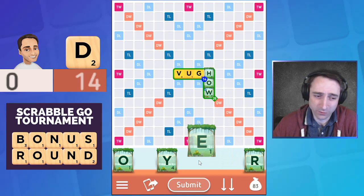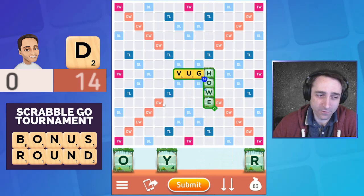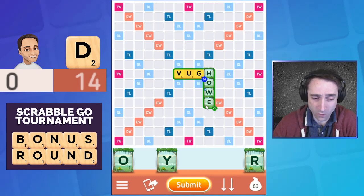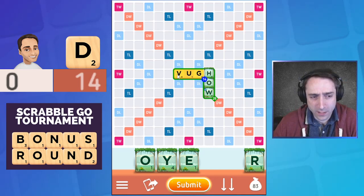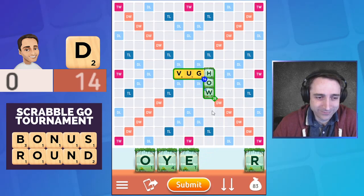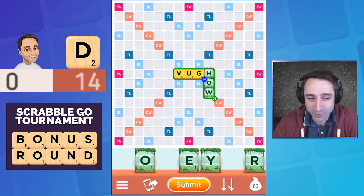This is really risky because plopping this E here either lets me play it and make it very easy to play a word through two double word scores — whether a bingo or just a seven-letter word — and it's going to score quite well. Or I don't, and after a play like 'vug' I'm definitely concerned that his other four letters are strong and very likely contain an E as well. Even though this Y hook is nice, it's not that much of a game changer.